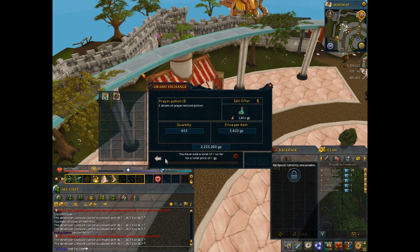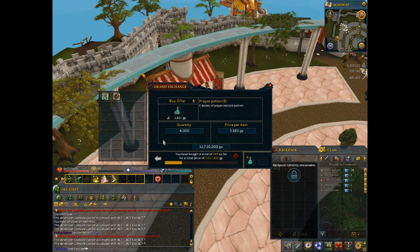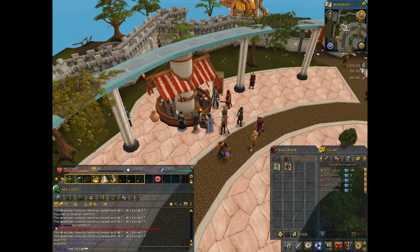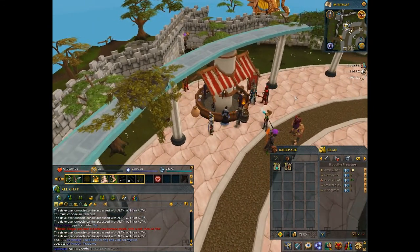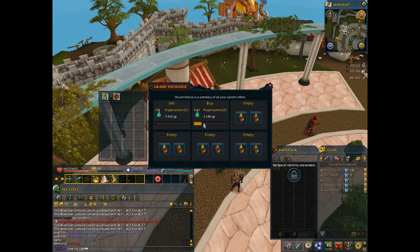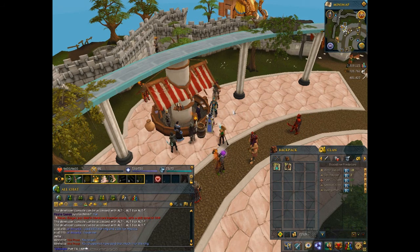In about five minutes with 658 sold, once they all sell the profit's gonna be about 160K. If you did that per hour that's almost 2 mil an hour, but don't expect that because it is random. Next time I try the same item maybe all 4,000 sell in two minutes and I can sell for even more - prices and profits do vary. The main tip is to skill right beside the GE: light fires, do fletching, superheat - something that gives you access to the Grand Exchange for the best profits per hour from flipping.